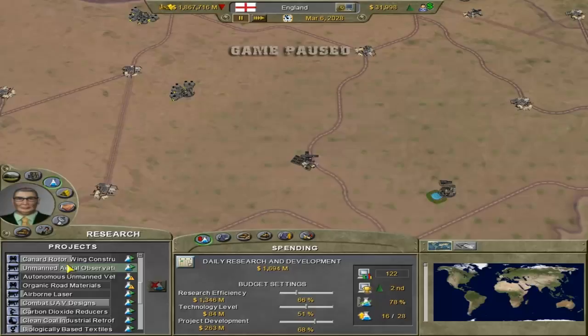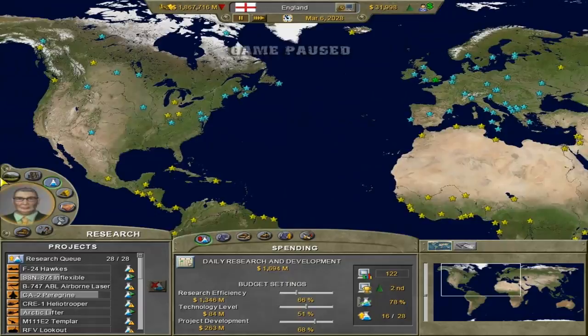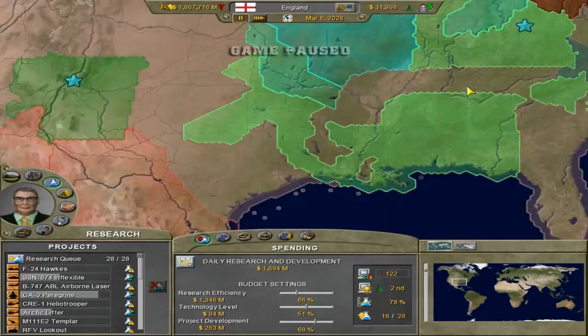The research queue, except for a few items, which includes the creation of Challenger 3 tanks, Eurofighter aircraft, which is some of the best in the world, as well as some of the American bombers - it's that black one that I honestly forget what it's called.